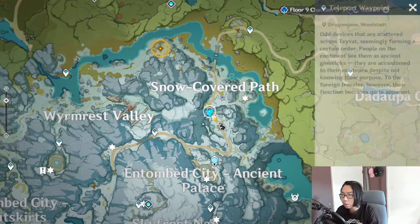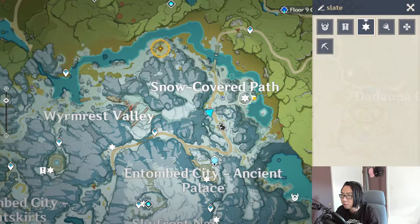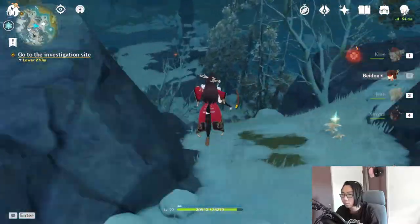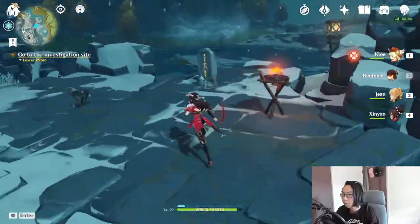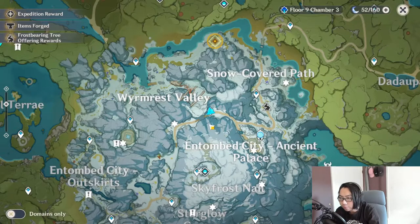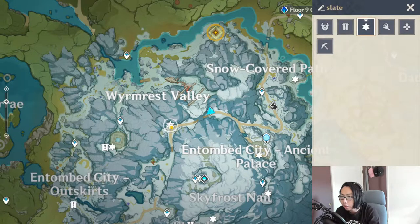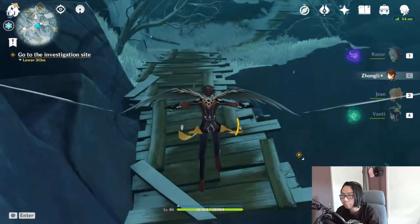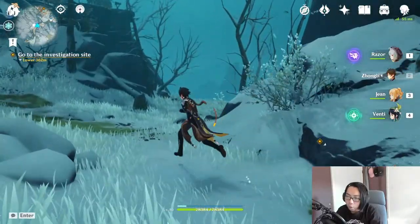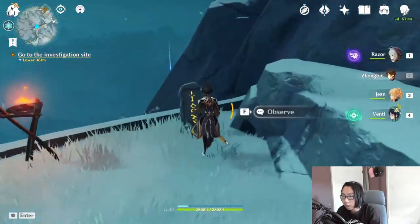For the very first gravestone, you want to TP to the entrance of Dragonspine — it's right here on the map — and that is where the slate is going to be. For the second gravestone, all you have to do is TP to the waypoint near the broken bridge and head over to that area. When you get there, there's probably going to be a huge ruin guard guarding the place. Once you kill that guy, there is going to be a gravestone there.